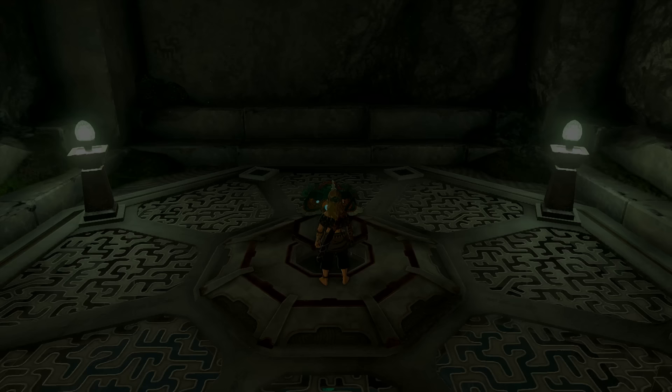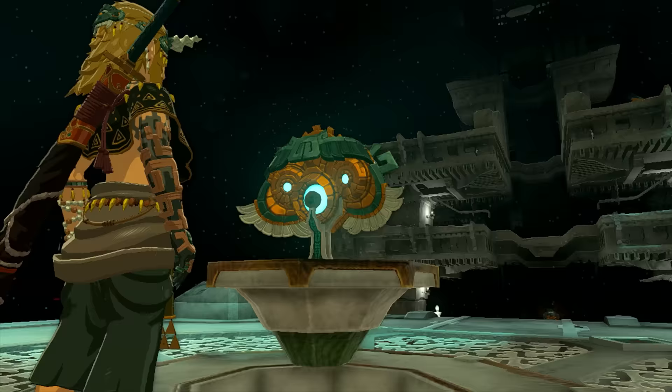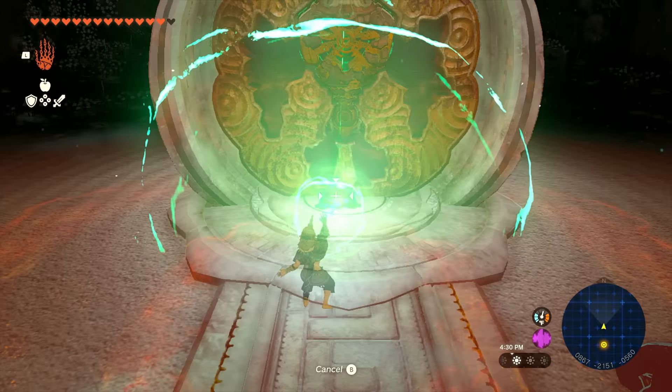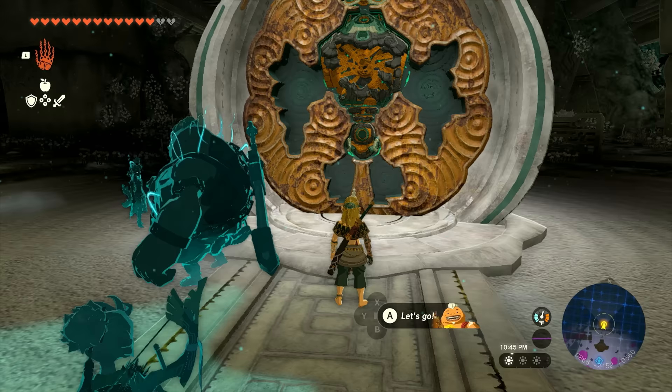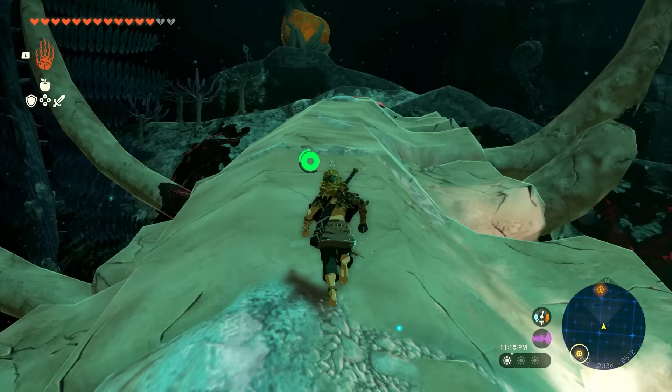Placing the mask on the laser triggers a cutscene where a giant entrance appears from underground. Carry the mask underneath, place it down, and another cutscene plays. Ride the giant elevator underground. Once off, pick the mask up again, bring it to its final destination and place it. Now you need to gather the arms and legs for the robot. I've placed bright bloom seeds for light — it'll be dark your first time through.